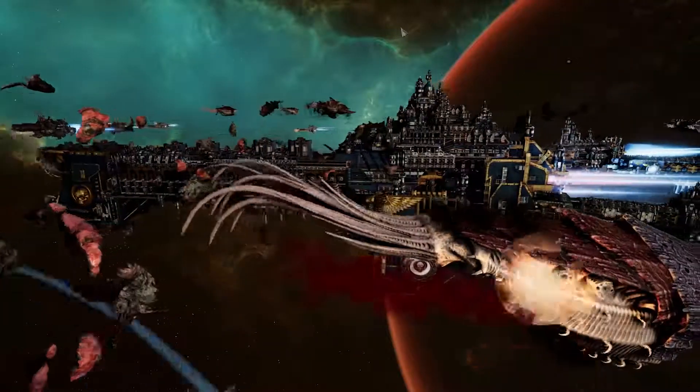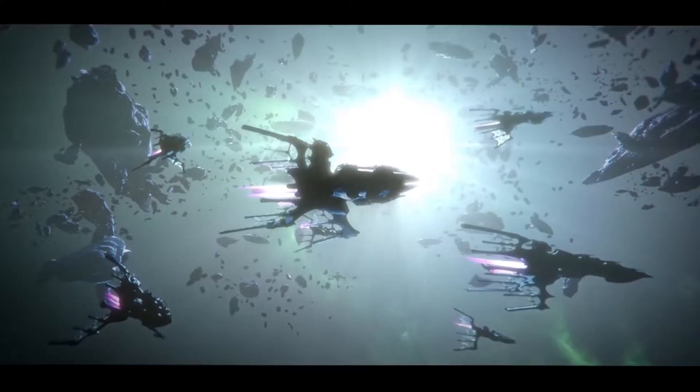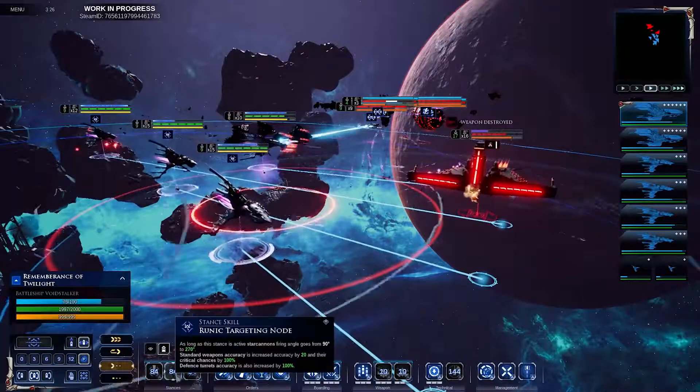Maneuvering is critical, and unique faction-based abilities allow you to move and position your ships. Powerful Imperial engines, the enigmatic bone sculptures of the Asuryani, terrifying organic constructions of the Tyranids — each faction has its own playstyle.